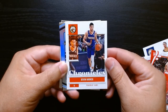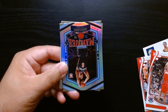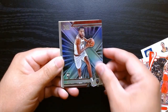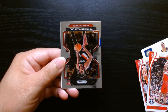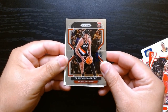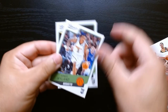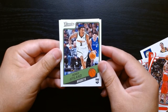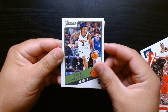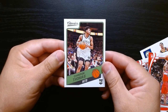Here we go — Devin Booker, I think this is a bronze Chronicles. Yep, bronze Devin Booker. The Marquee of Quentin Grimes. Evan Mobley on the XR — the XRs are always nice. And you do get some Prism. Trendon Watford. And Bones on the Classics — I love this design, the old school design. And Cam Thomas on the last Classic.